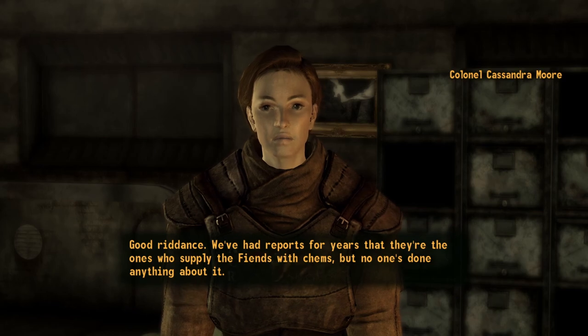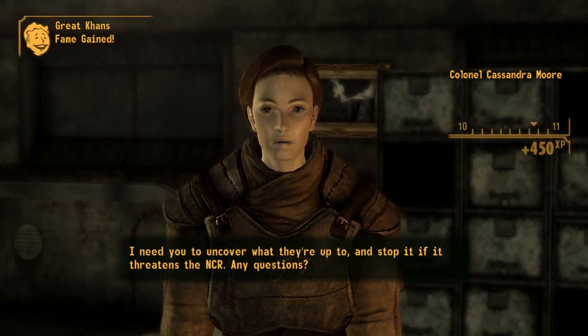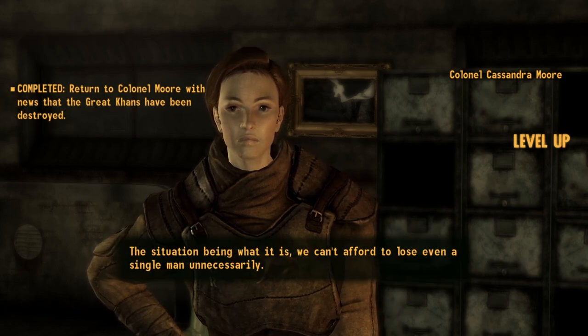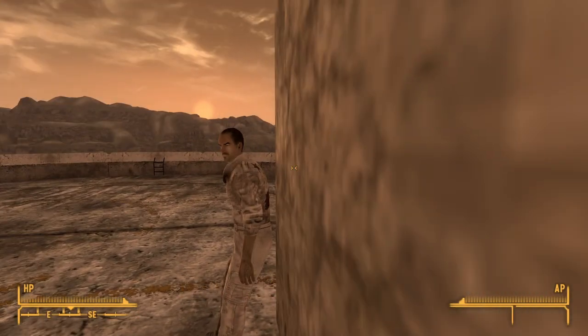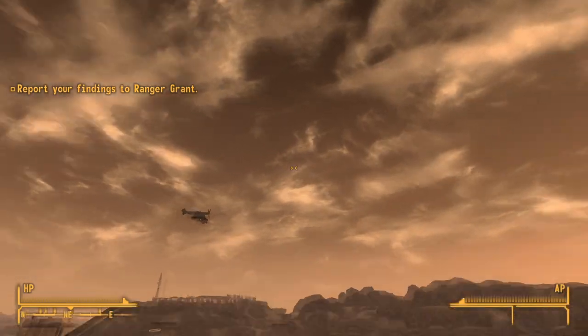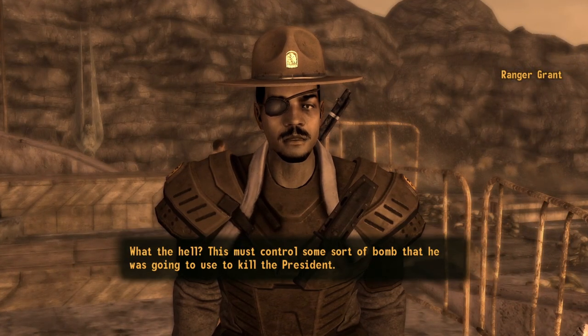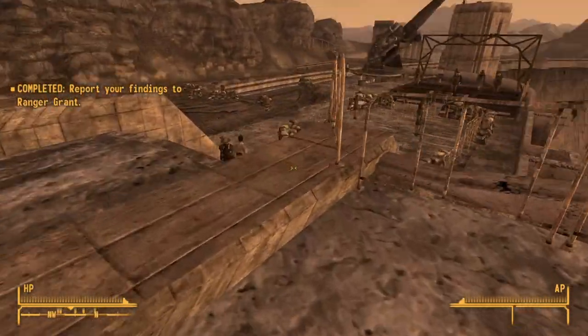Now it's time to head for Hoover Dam for real this time. We meet up with Moore and we tell her that all the enemies of the Republic are now gone. And now we have to protect the President of the Republic. I find the detonator and I show it to Ranger Grant, who then gets the President to safety. And the President leaves to go back to the Senate — because he is the Senate.